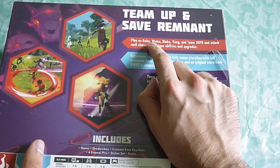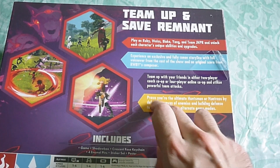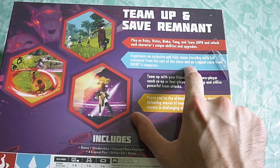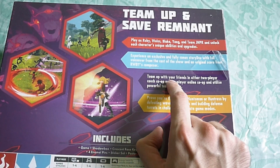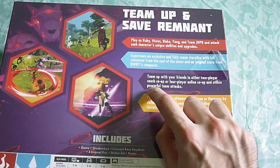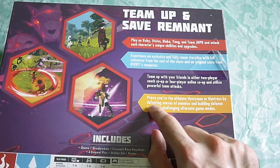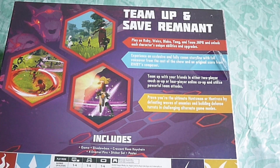You can play as Weiss, Ruby, Blake, Yang, Team Juniper, and unlock each character's unique abilities and upgrades. Experience an exclusive and fully canon storyline with full voiceover from the cast of the show and an original score from RWBY's composer. Team up with friends in two-player couch co-op or four-player online co-op and utilize powerful team attacks.